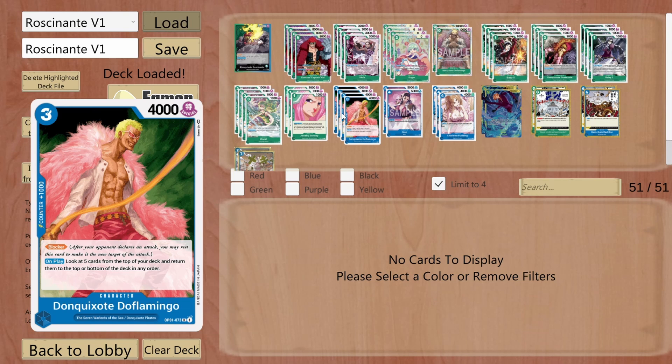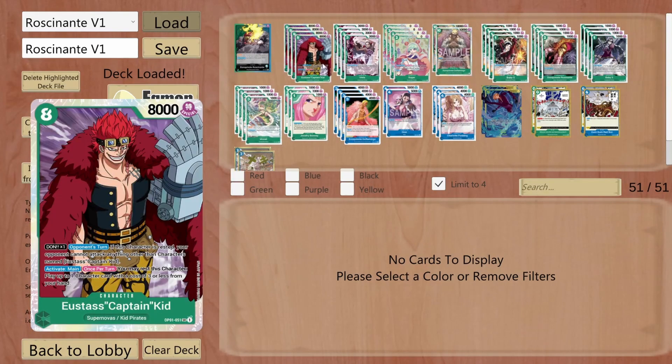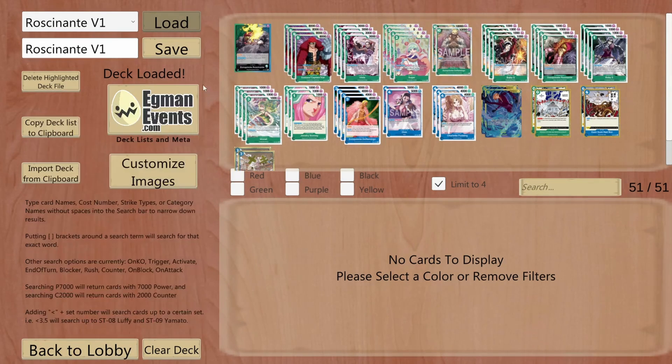Donkey Hawks Doflamingo — this blocker has another blocker actually. As you can see, most of this deck is built out of blockers. However, Doflamingo brings a lot of value as well, because it has synergy with Eustace Captain Kit, but also I can throw out the top 5 cards on my deck. By doing so, I can play another synergy with Sanji, because if I do play this Sanji — cost 9 — I can play Eustace Captain Kit, give 1 Don to him, rest him, play 1 of my blockers, and I have a huge board from early to mid-stage of the game.